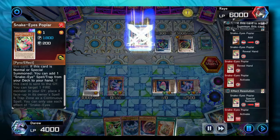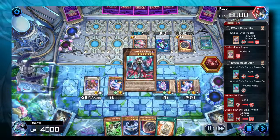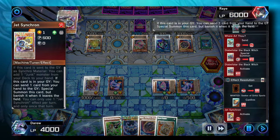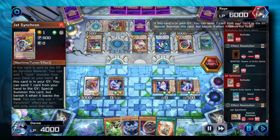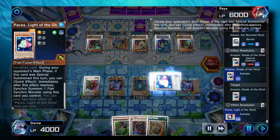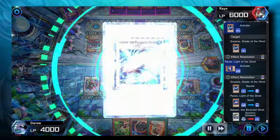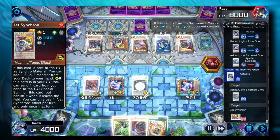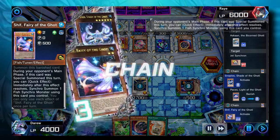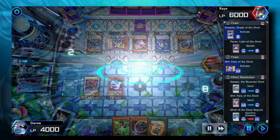They search for Poplar and special summon it, then use Poplar to search for the original Sinful Spoils spell. We're just waiting for the right moment to summon our Deep Beyond to get maximum value out of banishing the entire field. The opponent special summons Jet Synchron from the Graveyard — right now is a really good time to summon Deep Beyond. We'll activate Paces; Paces and Snopios will Synchro into Askan. We use Askan to target the Jet Synchron, activate Snopios to banish the Paces, and then activate Shift. Shift and Askan will go into Deep Beyond.